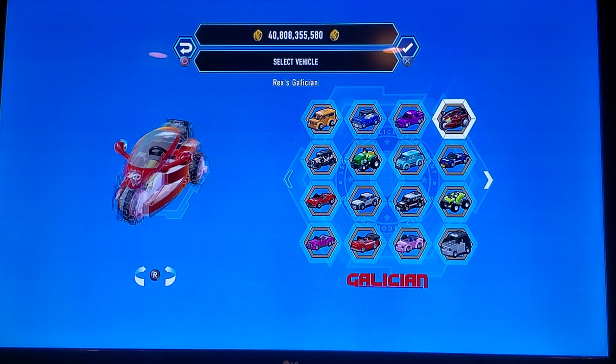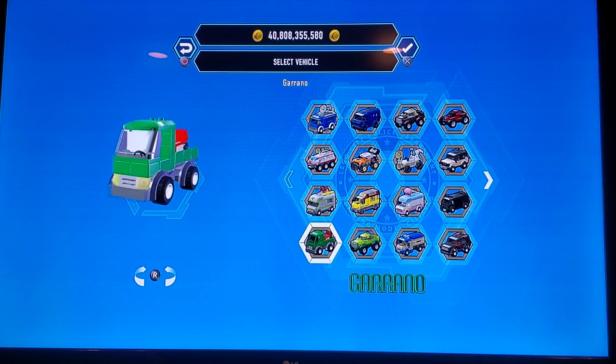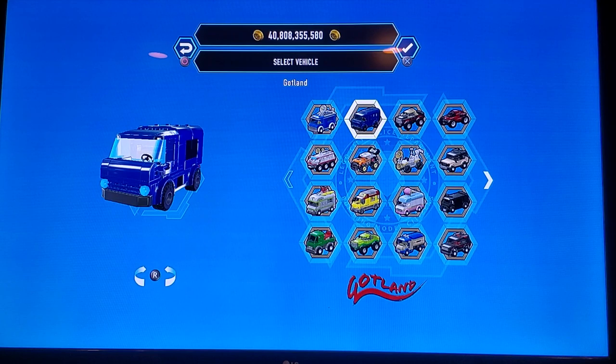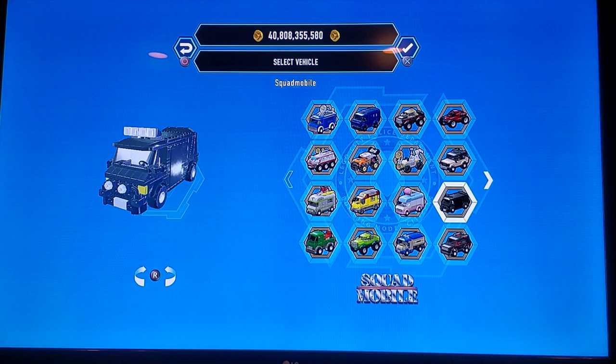Now we've got heavy vehicles. So we've got the Broadcaster, the Cocoon, the Galleon, the Grano, the Ironback, the Hanker which is a pizza truck, the Giant, the Gotland, Chan's Ironback, the Nerve, the Muncher, the Oldster, the Torusun, the Squadmobile, the Rugged, Rex's Riot, the Transter, and the Wanderer.